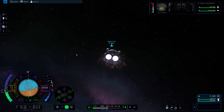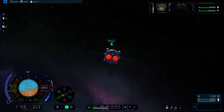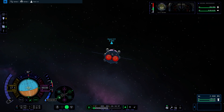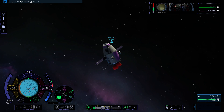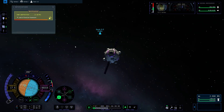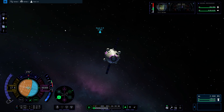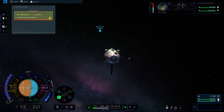I am going to go a little faster just because we are farther away. And since I am going faster, I am going to turn us retrograde so we can use the engines to slow down as we get closer. When you are going slow, just use the RCS thrusters, but when you are going a little bit faster it is nicer to be able to slow down quicker with the engines.